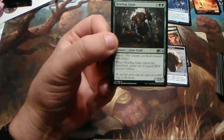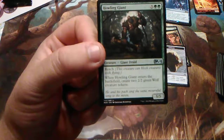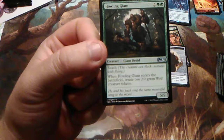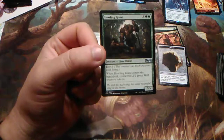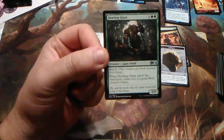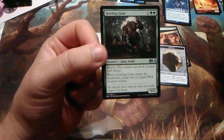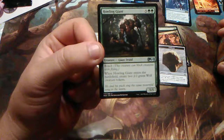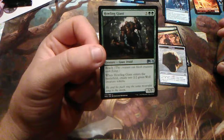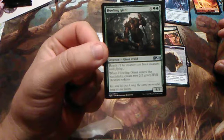This card here — Howling Giant, reach, five and two. When Howling Giant enters the battlefield, create two 2/2 green wolf creature tokens. Now it's not a human and it's not a wolf, and it costs seven and it's a 5/5, but it has reach to kill birds. I kind of like it, but I'll have to play test it a little bit because he doesn't get any benefit from or to the other ones. But you do get an extra set of wolves.